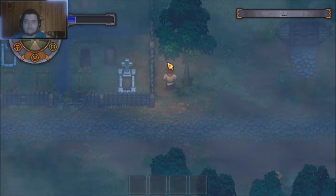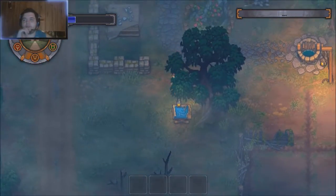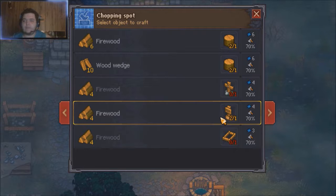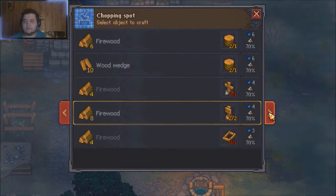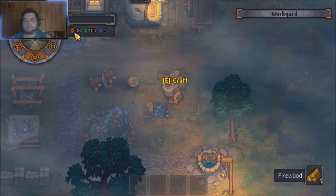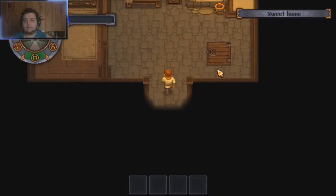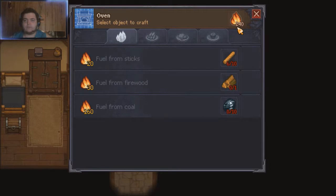I'll turn the old wooden markers into firewood. We get red technology points because it's a crafting action. So we turned old broken equipment into technology points and got firewood out of it. Now I'll put that firewood in the oven — now I have 240 fire in the oven.